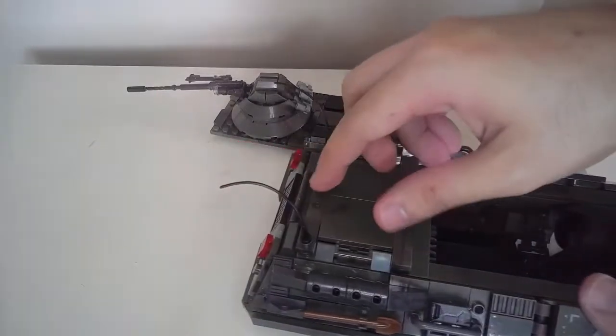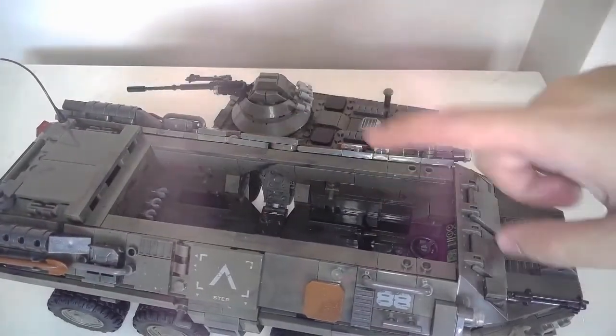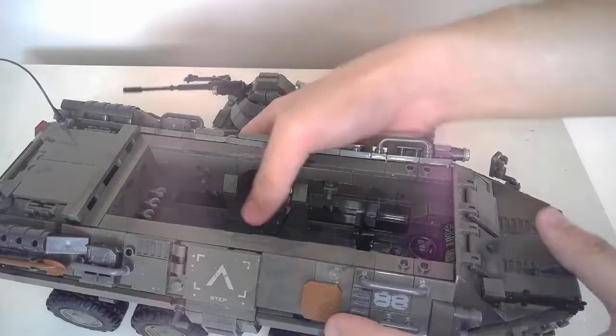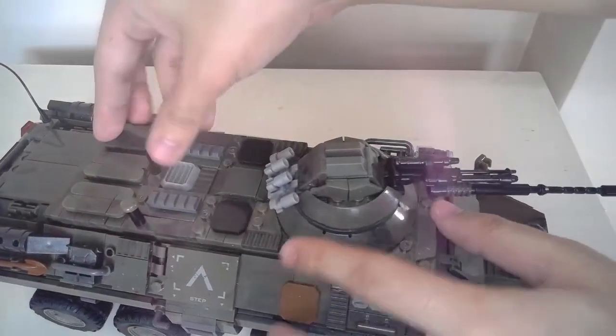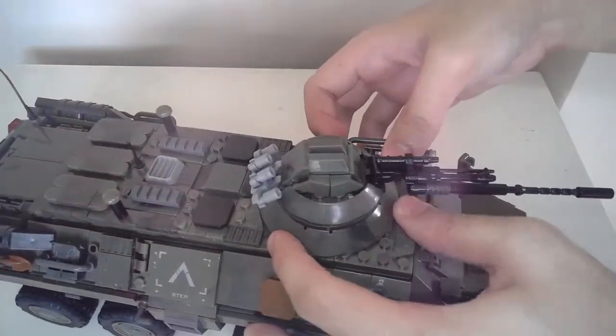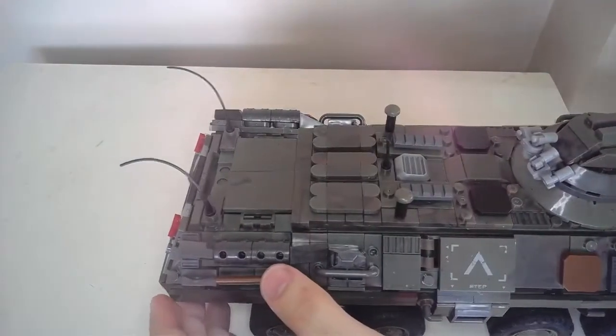Also worth mentioning — this side opens as well. The top part of the roof is only attached with small studs on the side, so technically you can remove it and put it back. It does take a while because sometimes it's quite tight.